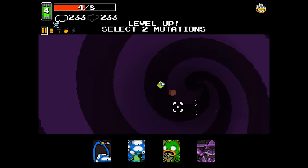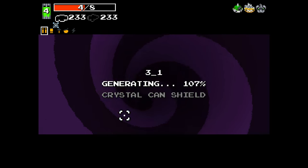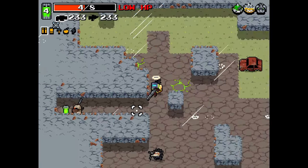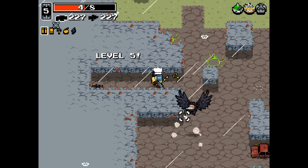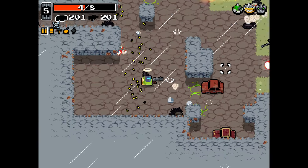A strong spirit would be nice — two mutations. Scary face is good. And a strong spirit. We're set, we're good. Should we combine these weapons? I don't know if we will. We'll keep the frost double for a while and we'll use the offhand weapon to combine.